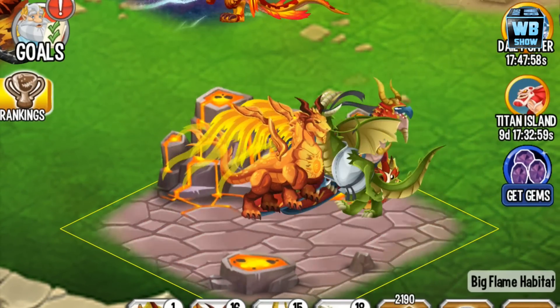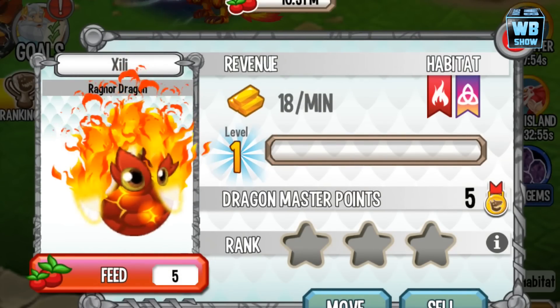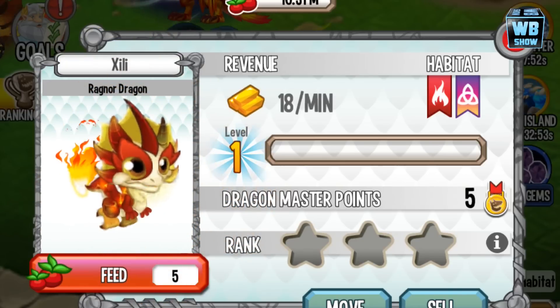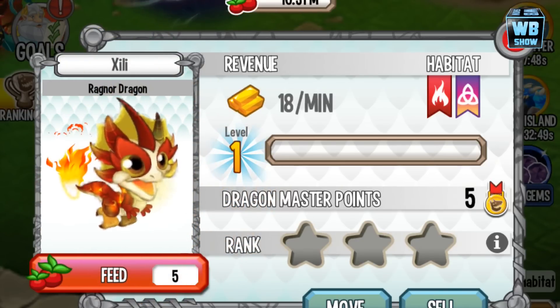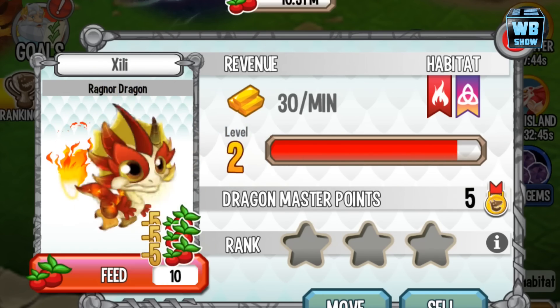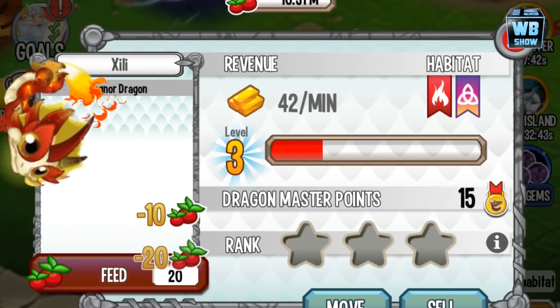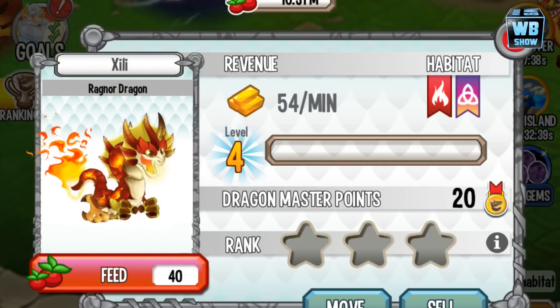This dragon is only available for you to get through the Titan Island so far. This is the first release in 2015. Element up here — element of flame. Really nice stuff. We're gonna evolve it to the next form and then we'll check out its design a bit more and its animation.